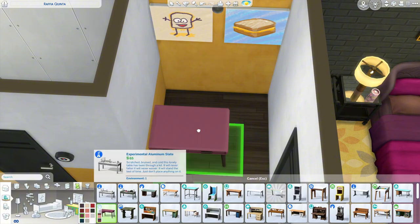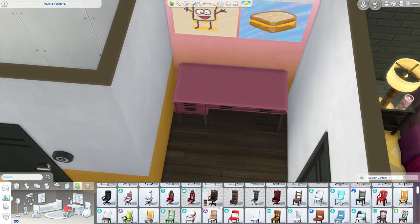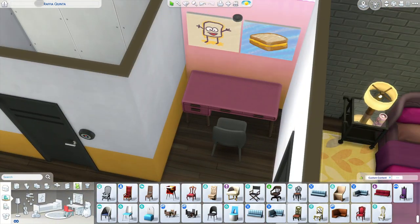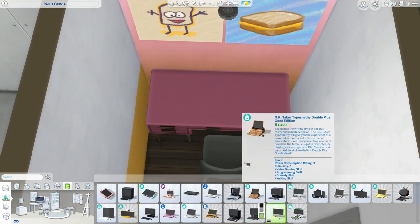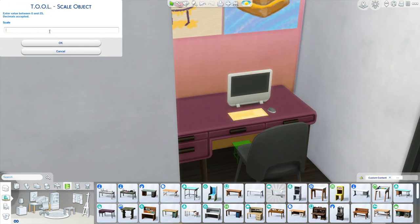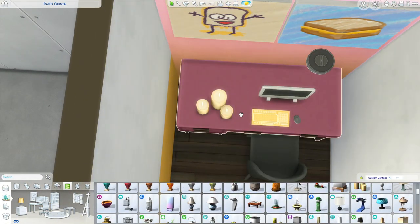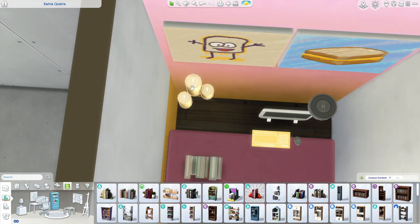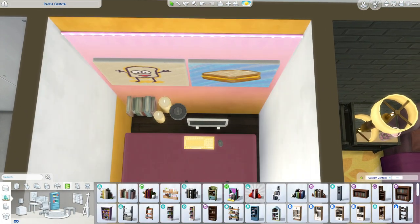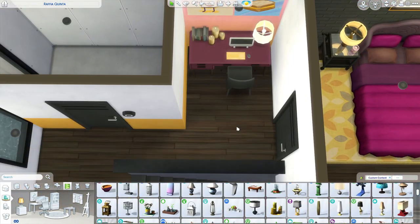We're moving on to the hallway — I just put a desk in here along with the other two grilled cheese sandwich paintings. One thing about the desk from Lovestruck is the keyboard hangs off, so I had to grab another desk, size it down, and place it where I needed it. I tried using the student desk from High School Years but it had weird shadow dots on the floor, so that one wasn't working.